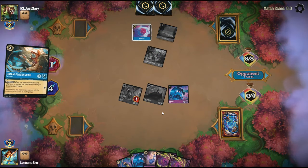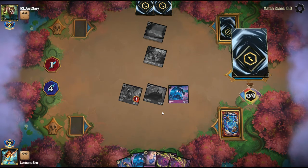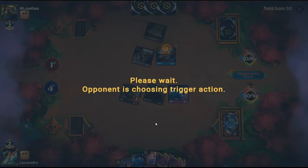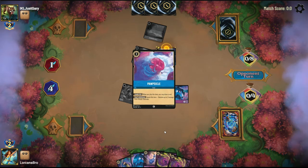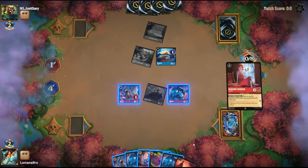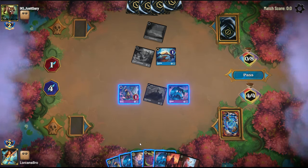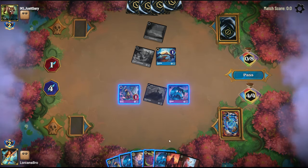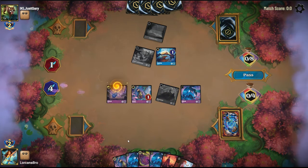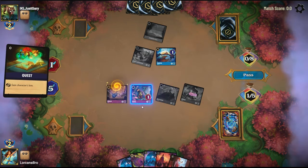Looks like they're going to go straight in for a Tamatoa here, which is pretty rough for us. We don't really have anything that can deal with that right now. And there's the Tamatoa. We are going to sing the Friends on the other side now — we really want to find a Maui. We don't find a Maui, but we do find a Be Prepared. We're pretty far away from that, so I think we're just going to play a Goat, Inka Kuzco, and quest out here.